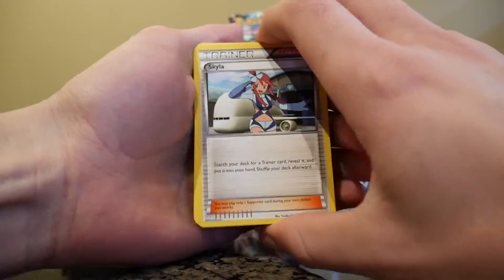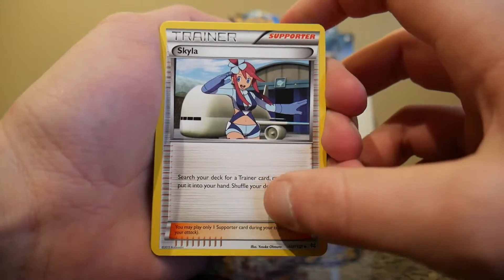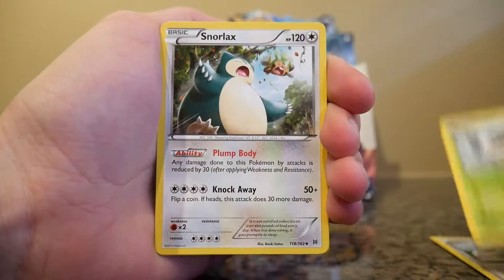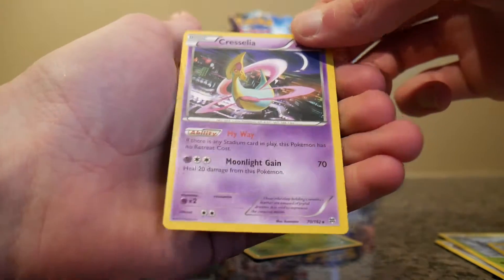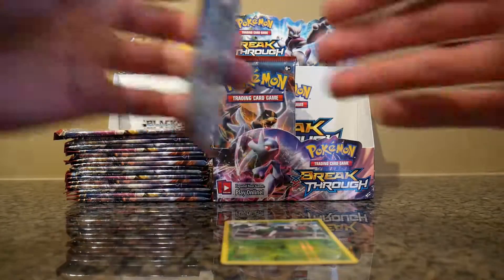And once again, if you get one of those codes, please let the other people get some too. This pack has a Snorlax, a Reverse Holo Skiddo, and a regular rare Cresselia.